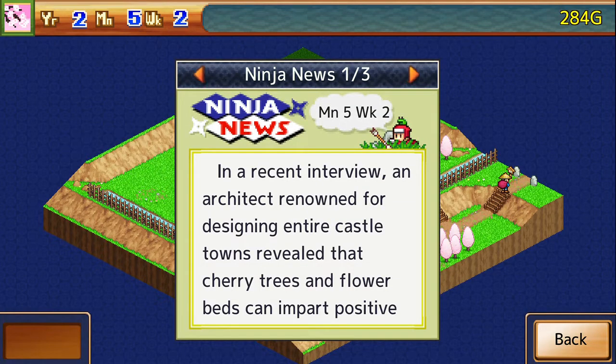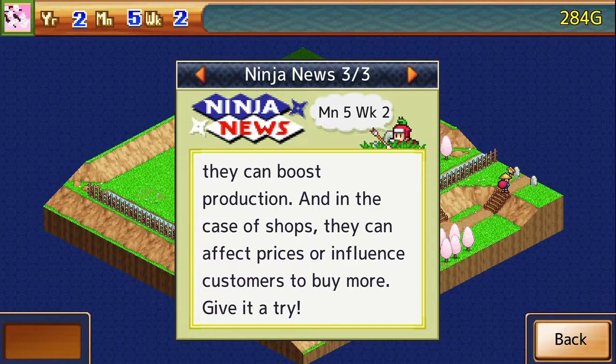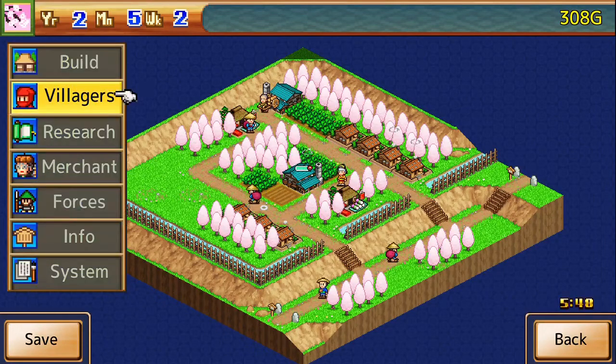A recent interview with an architect renowned for designing entire castle towns revealed that cherry trees and flower beds can impart positive effects on nearby buildings. For houses, they can help occupants recover energy more quickly. For fields and workshops, they can boost production. And in the case of shops, they can affect prices or influence customers to buy more. I already did that.